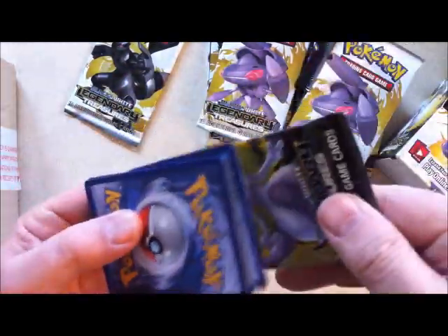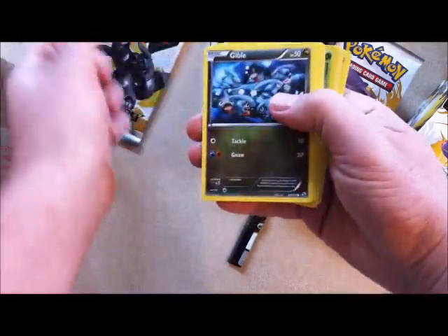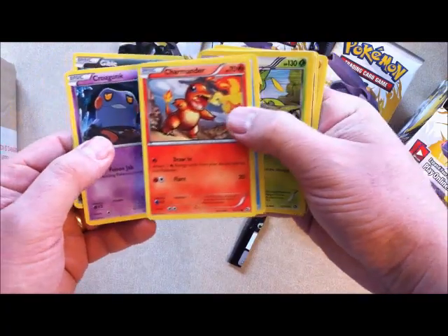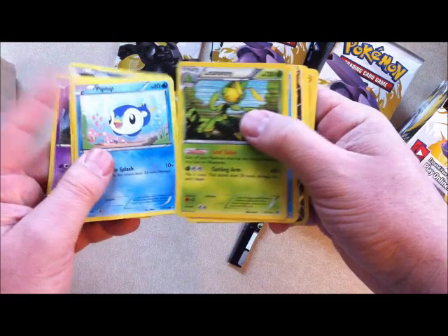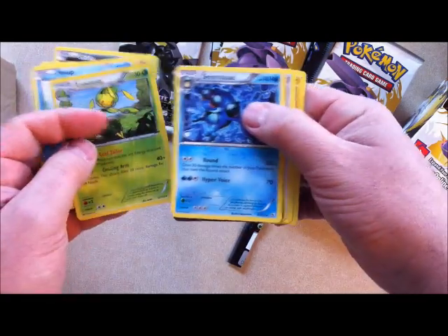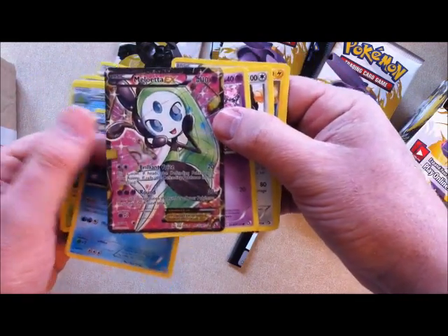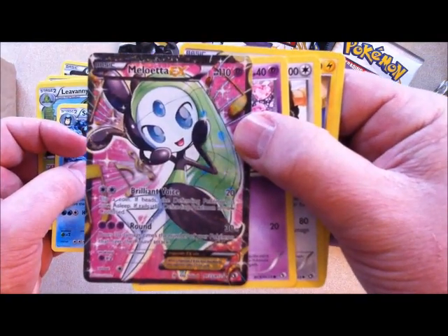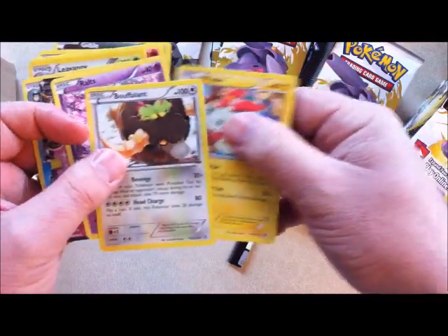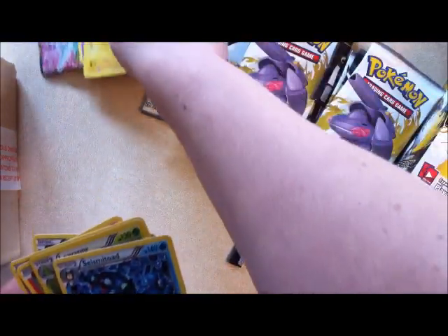Next pack. Again the card code, and then Gible again. Crowbat, Charmander, Piplup, Leavanny. Here's our rare holo — Seismitoad. And a Mewtwo EX — that's a really cool one, let's have a look at that. Ralts, Bouffalant, and Emboar. I'm going to put that EX card to one side. Let's leave it here at the top so everybody can see it.